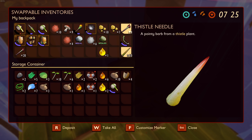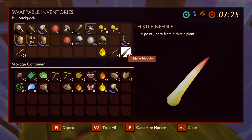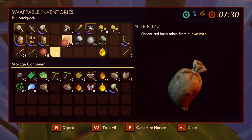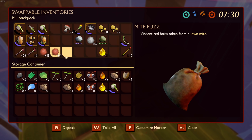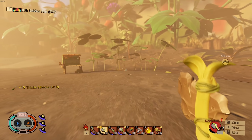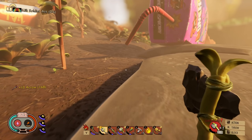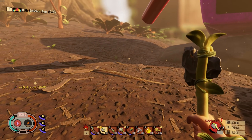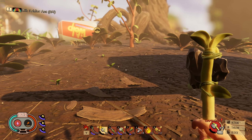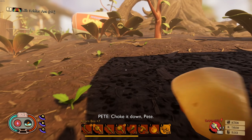We have those arrows, and we can make another stack. We've got to make quite a bit to take on anything. We have 68 arrows — hopefully that'll be enough. My axe is damaged, I need water and food. Food's not an issue.